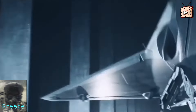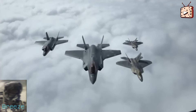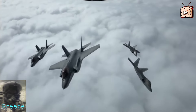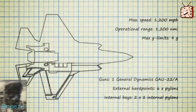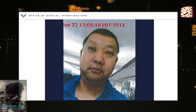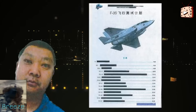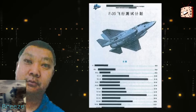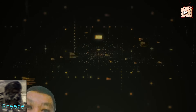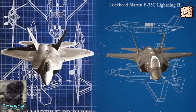The development of the J-20 began in the late 1990s as part of China's efforts to modernize its air force and compete with advanced western fighter jets such as the F-22 Raptor and the F-35 Lightning II. Chinese hackers reportedly stole the plans for both those planes, and that's how they were able to incorporate stealth into the aircraft. The project aimed to create a stealthy, highly maneuverable, and capable multi-role fighter.